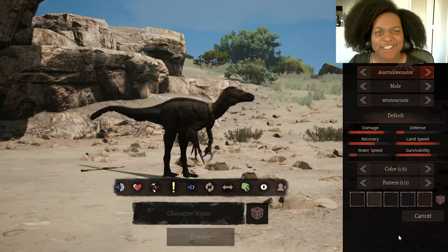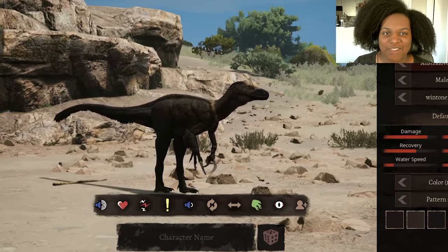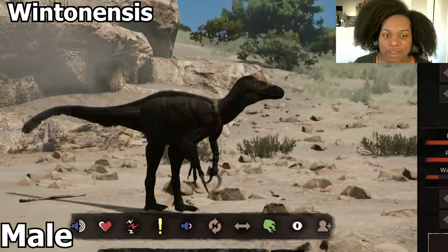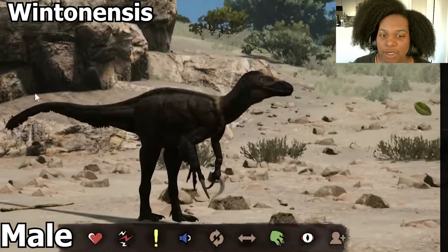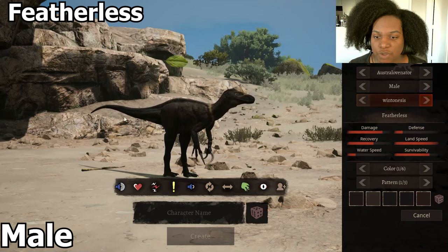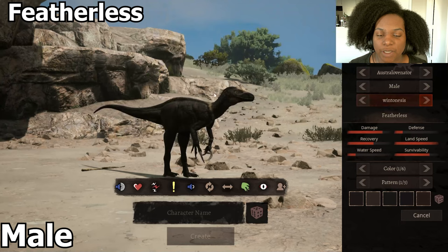This is Australovenator. This guy has been in development for a very long time, so I was super surprised to see them just drop it out of the blue like this. This is the male default skin right here. Our next one is featherless — it's basically a lot smoother, with no more feathers along the tail, the back of the elbow, and the top of the head.